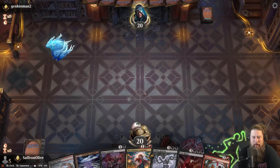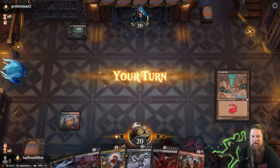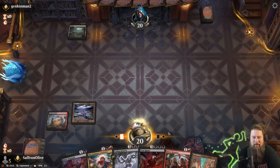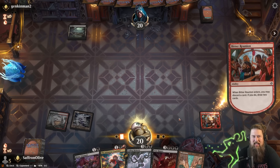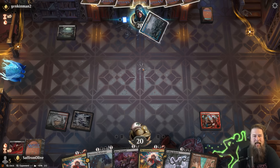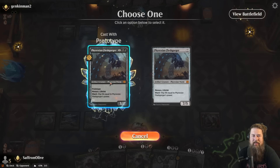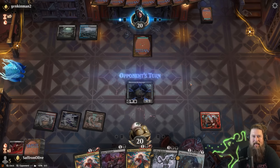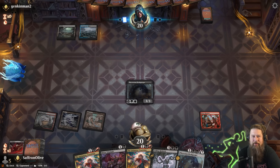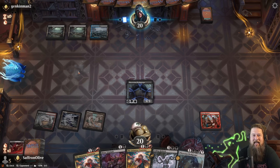Coiling Rebirth is actually very interesting. When I first read it, I thought it was just worse reanimation — the best targets are legendary, like Atroxa and Atali's. But getting two Carnosaurs or two Vein Rippers is so good that it's actually worth building around. Especially in a shell like this where Cruel Claw is such a good support piece — even when we're whiffing, we're filling our graveyard and dealing damage. When we don't whiff and hit the Coiling Rebirth, it's kind of just game over. It's a three-drop whose floor is relatively high and whose ceiling is 'win the game.'